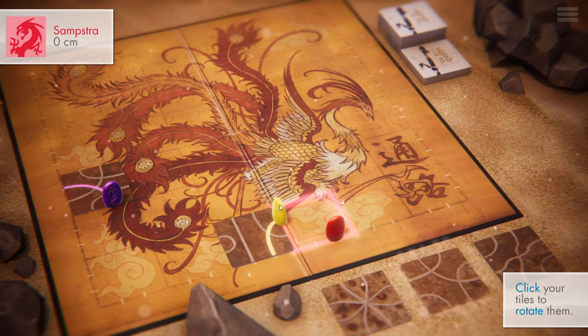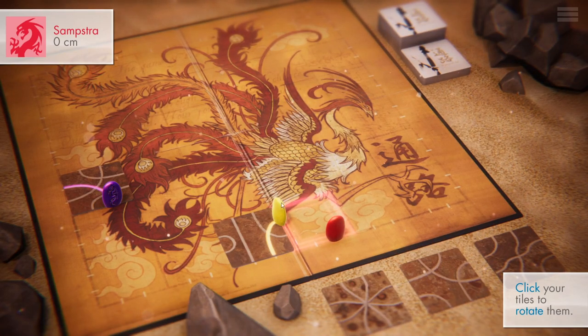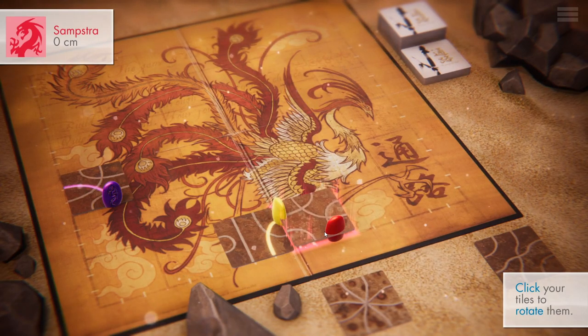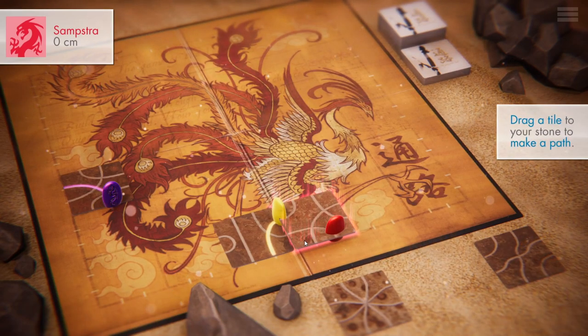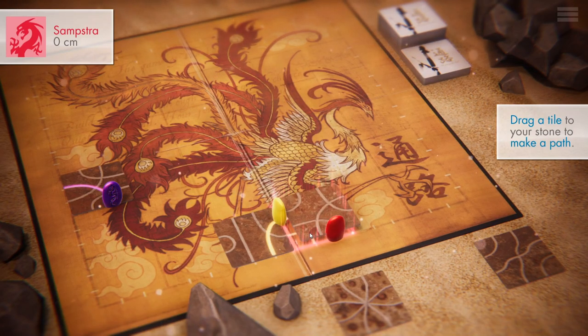I'm going to call this figurine Zemkat after my patrons. So if I place this here, Zemkat is going to move upwards in that direction. I could also turn it and make it so that he has to move a little bit elsewhere if I wanted to. So I can affect that.